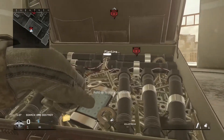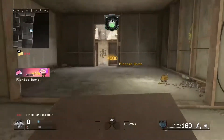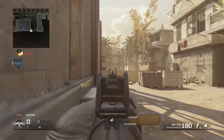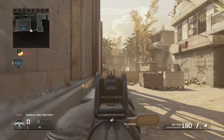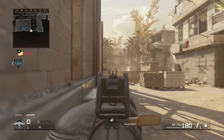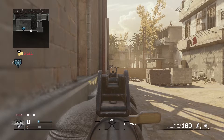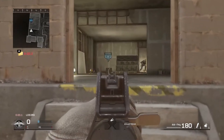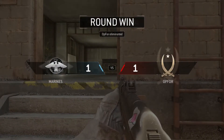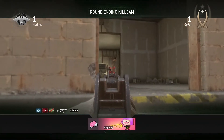Know where your teammates are playing. If you know where they are and they die, you know where the enemy is coming from — and they'll call it out too. If they give you a good call-out, that's even better. Use good call-outs to let your team know where they were killed from. For example, on Crash, say you got killed bottom A — you call out 'he's front A, in front of the A building,' and a player in B-Alley could pick him off by getting on top of the fridge and barrels. Good call-outs help everyone out.